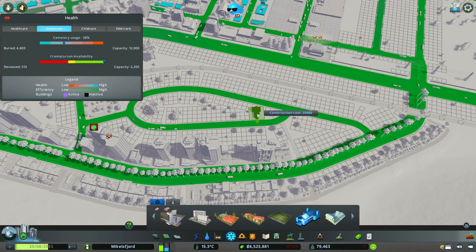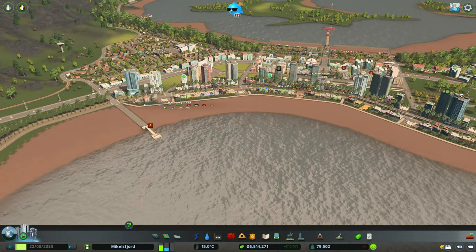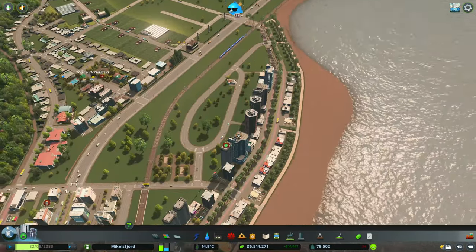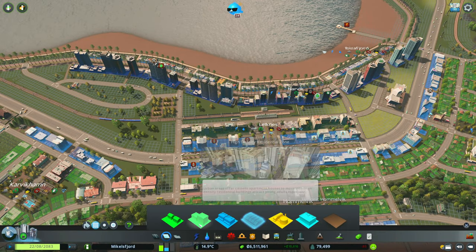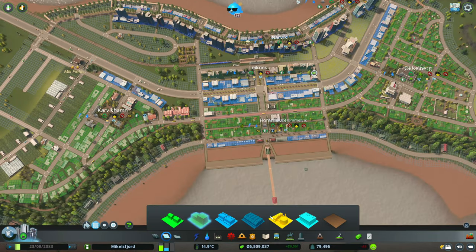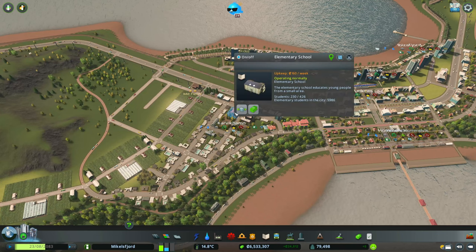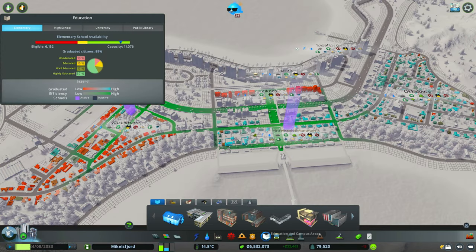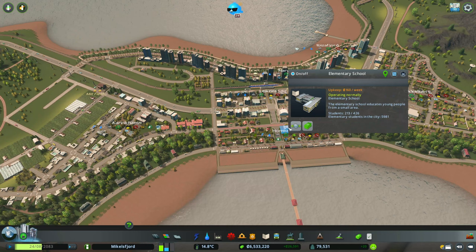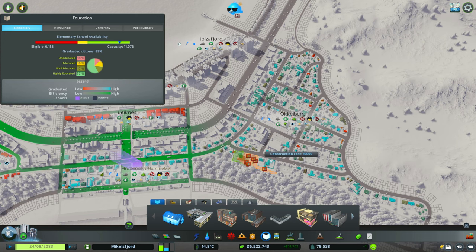I don't want to take up too much valuable real estate, but there would be value in it. We've got quite a lot of demand for houses and commercial, so I'm going to look for a reasonable area to expand our residential with high density. But first, I want to make sure we're covered for educational services — elementary schools look fine at about half capacity, and there's one close by that made sense when the town was small.